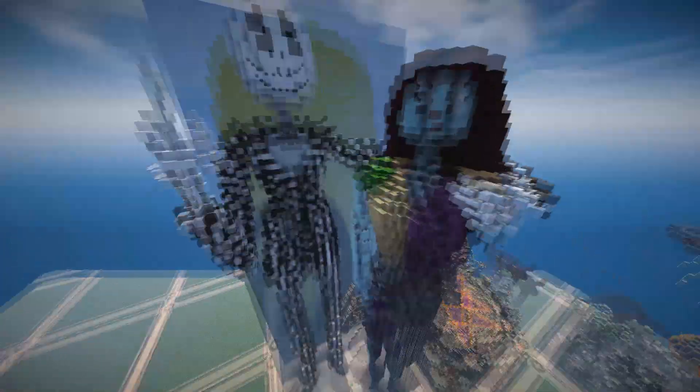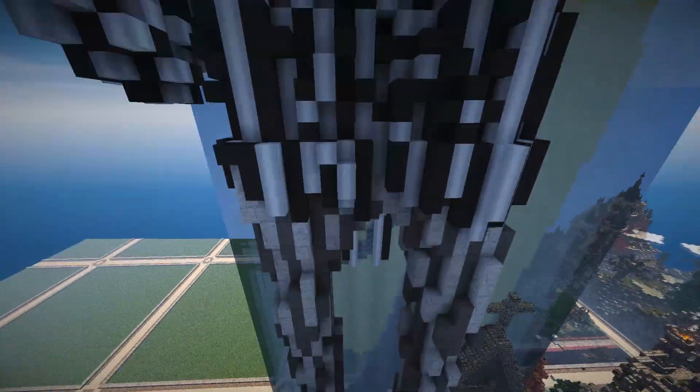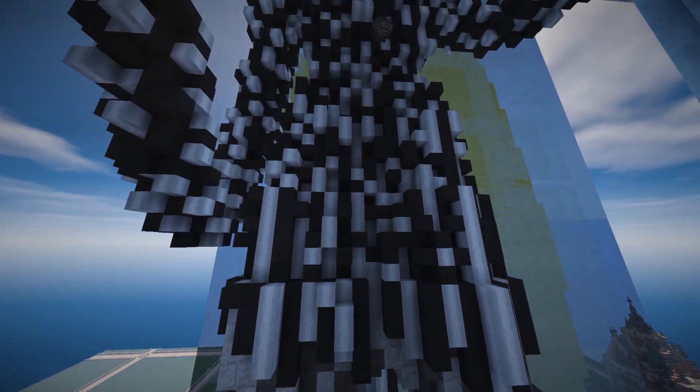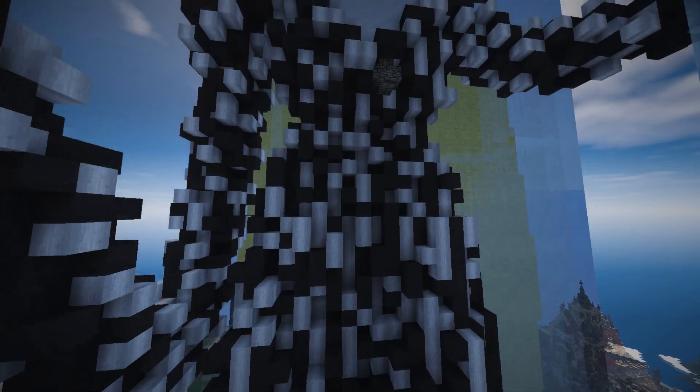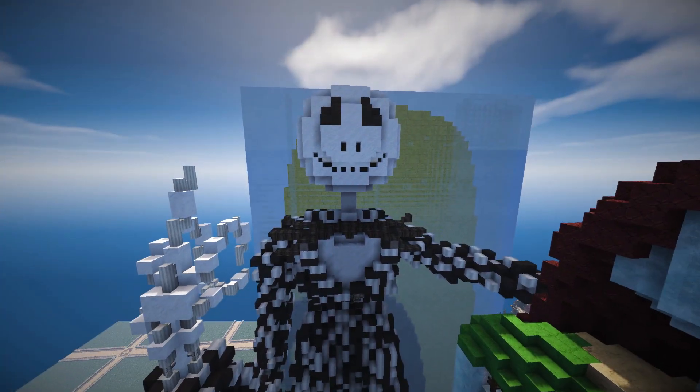It didn't win because it's just freaking weird, but I thought it was actually a really good attempt. B. Dixon is usually a modern builder and doesn't actually use the Conquest texture pack at all, but he did use Conquest for this. The actual detail on it is really, really nice and it's actually quite creepy.